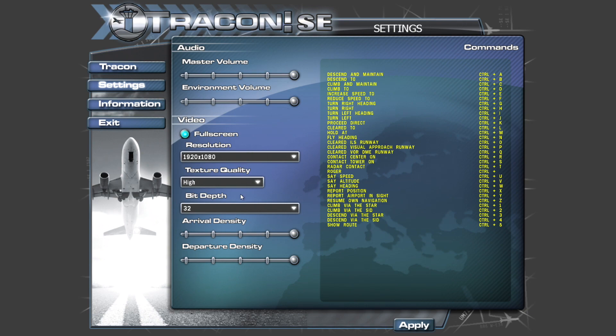Going through the settings: volume, full screen 1080, texture resolution high, depth density, departure density, and so on. One important thing to keep track of is the key commands. You can use your microphone to control traffic, much like in Tower 3D Pro, or you can use the key commands. I took a picture of them on my phone, but you can also pull them up in-game with a button I'll show you.